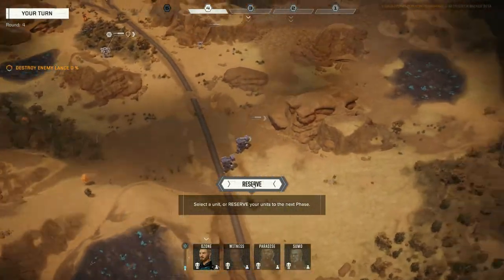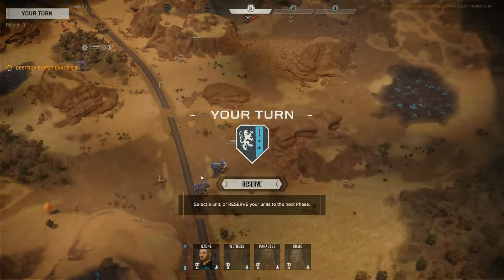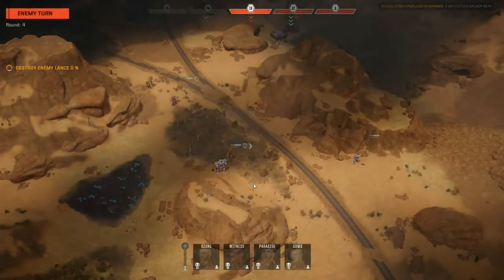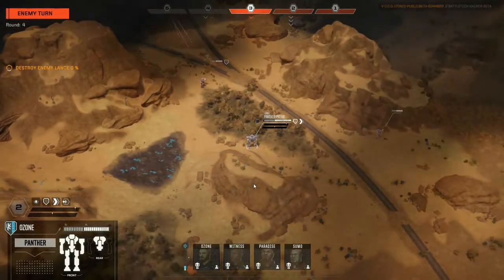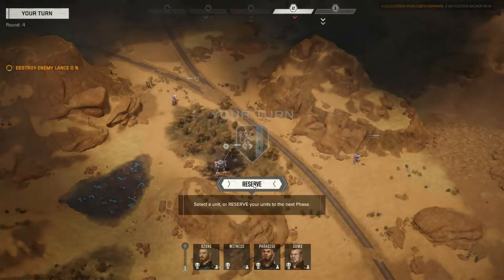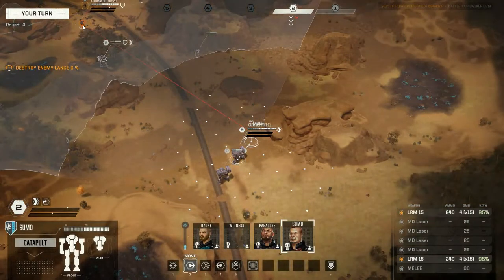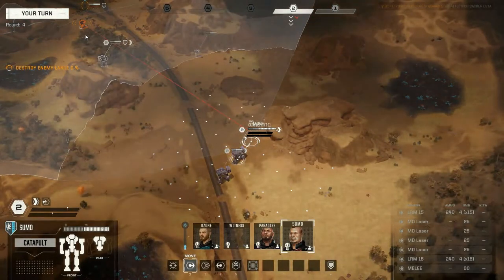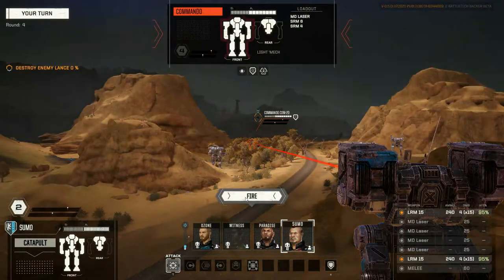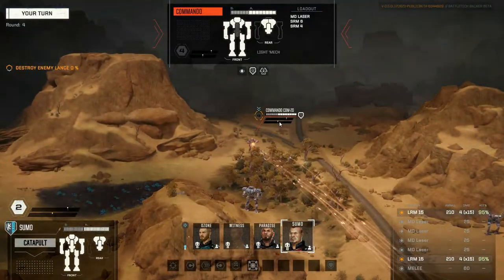We're going to reserve Ozone because I reckon I can knock the commando down with the two catapults — they may have direct fire. We're going to reserve Ozone and try to knock him down. Without his sprint bonus he is probably in a world of danger. We're going to reserve Ozone again, just get him into range. We'll take some ranged fire ourselves. Luckily the panther sprinted this turn so he's not going to take too much damage.